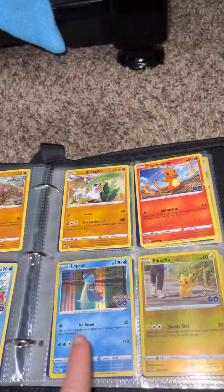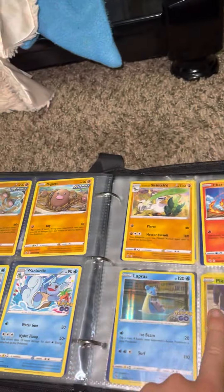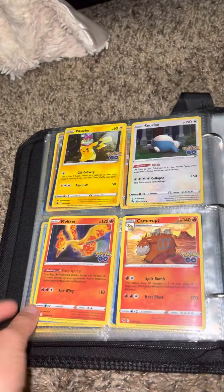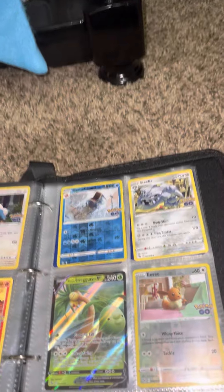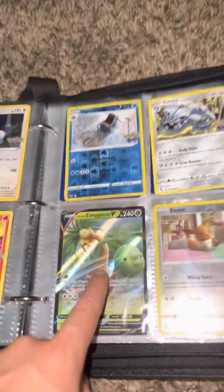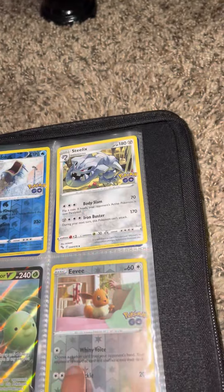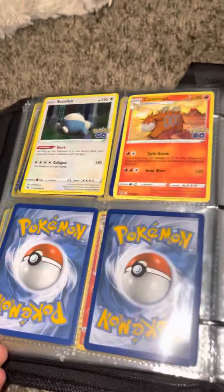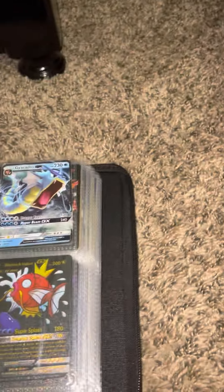We have a Charmander, Pikachu, Lapras — these are all Pokemon Go cards right here. Pikachu, Snorlax — all these are Pokemon Go cards. There's another good one we got today, another great one, another cool one. Another Snorlax.